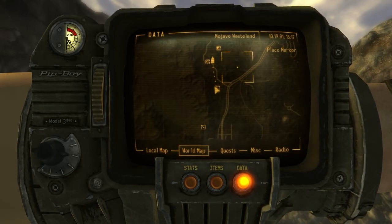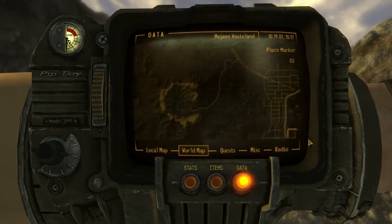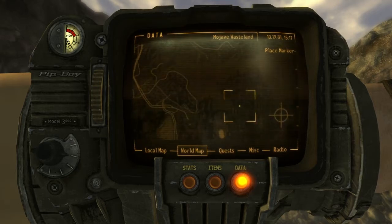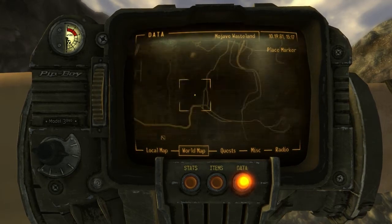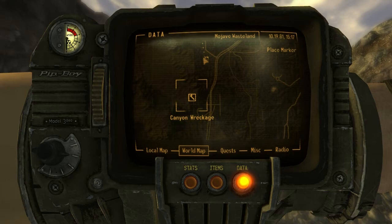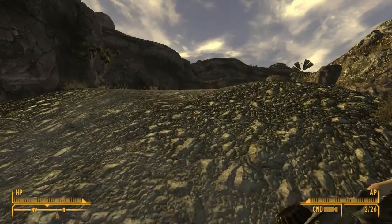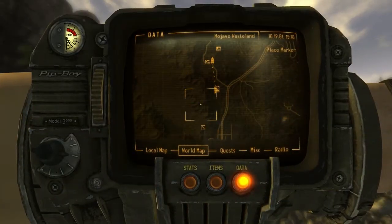Is there a benefit to doing this? Ooh, this is a large map isn't it? What's that? Northern Passage. That's an abandoned Brotherhood of Steel bunker. Why are these places around? Canyon wreckage. There's probably nothing between here and there.